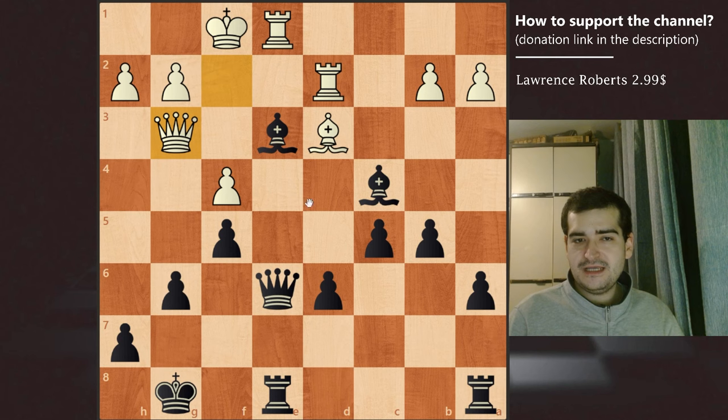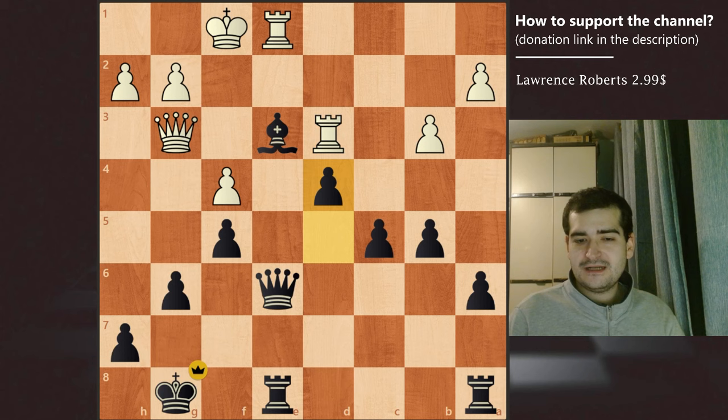Queen to g3 is played by white, at least trying to keep the pin and pick up the black queen, but this is not enough because black continues with d5, protecting the bishop and with the idea to push the d4 pawn. After b3 attacks the bishop we have a trade, and after rook takes on d3 Sultan Khan plays d4. White resigns because this bishop is safe, black has simply won a bishop, and there is no way to lose this endgame — a completely won position for black.